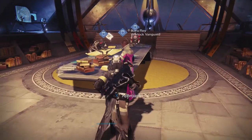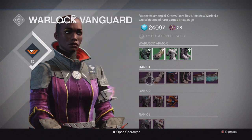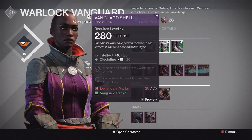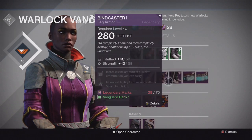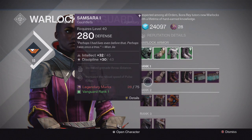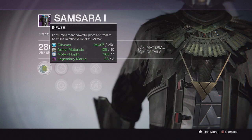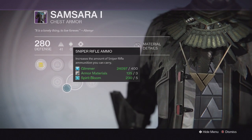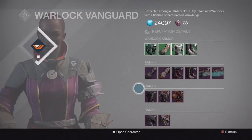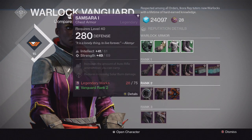Here in the Tower, for example, looking at Ikora Ray — the Warlock Vanguard — I can buy Legendary gear from her with Legendary Marks. All of these pieces are at 280 defense, which is the base defense of every gear item from every vendor in the Tower. You can still increase it past 280 defense using infusion, which requires a few Legendary Marks. You can infuse higher defense pieces into lower defense gear, or infuse a higher attack weapon into a preferred lower attack one, keeping your Light Level high.